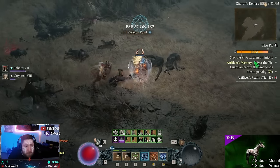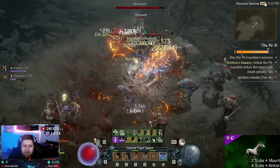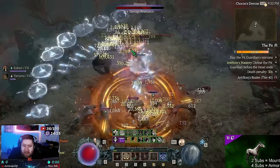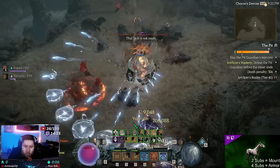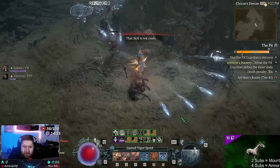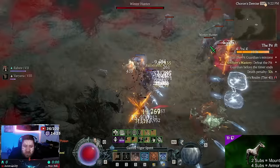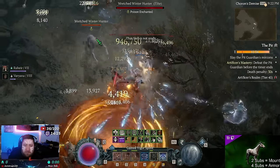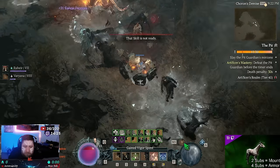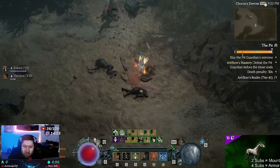I'm only Paragon 132. When I first got the three unique items I think I was Paragon 20 and just destroyed everything in Torment 1. Once I got to around Paragon 50, Torment 2 started to become easier. The build is so great.